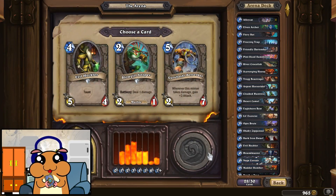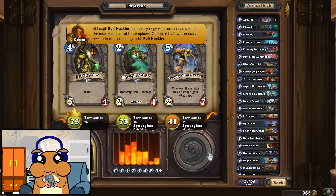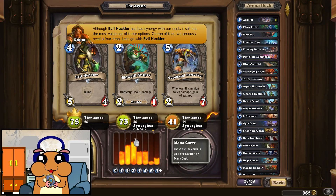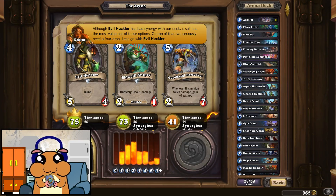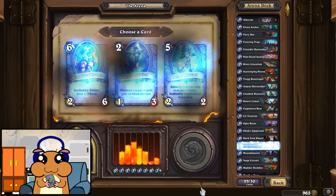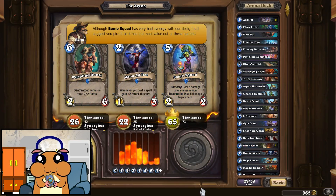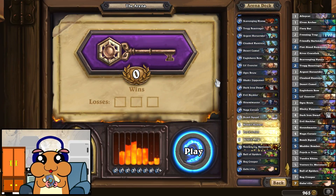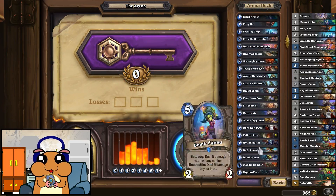A Naga Corsair — two drop, almost as good as the four drop. I think the curve is fine, let's take the four drop. Bomb Squad, fine. Ooh, it's an aggressive deck, I like it.